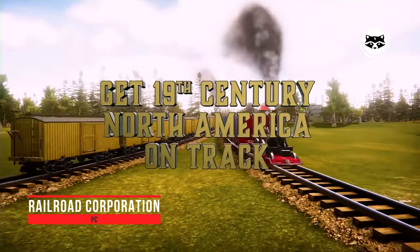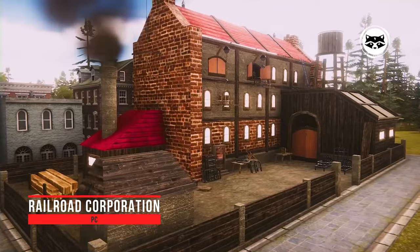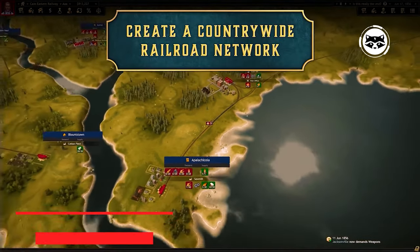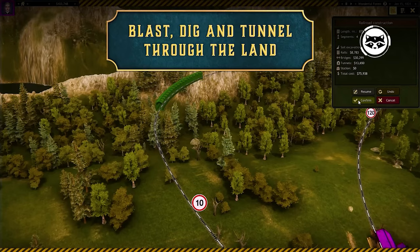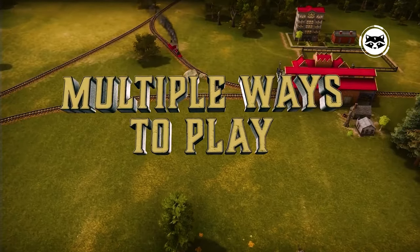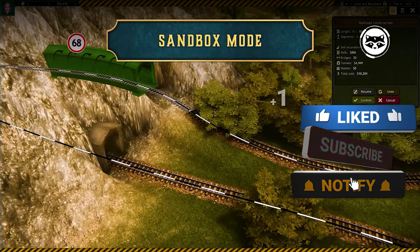Railroad Corporation is a railroad simulator that gives access to almost all real steam locomotives that ran across North America in the middle of the 19th century, the golden era of steam-powered trains. As a manager of the company, the player will be able to build railway lines between cities at his own discretion, and then send real historical trains along them, or unique locomotives of his own production.